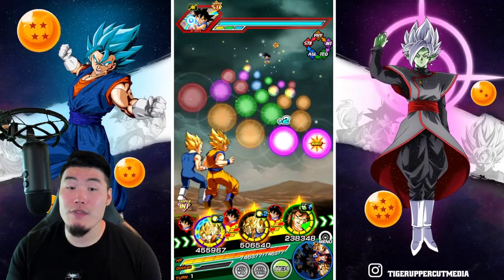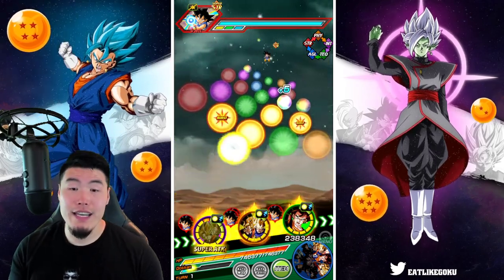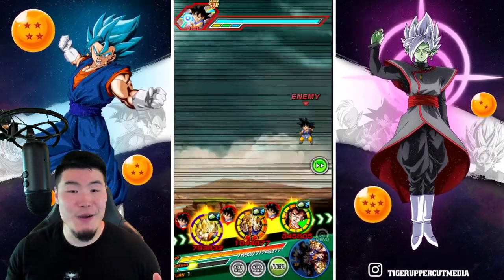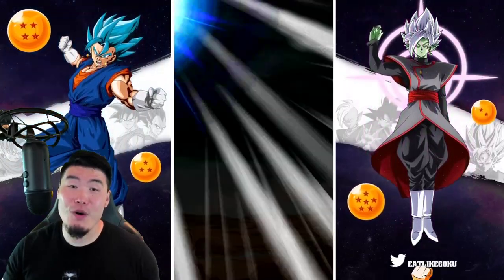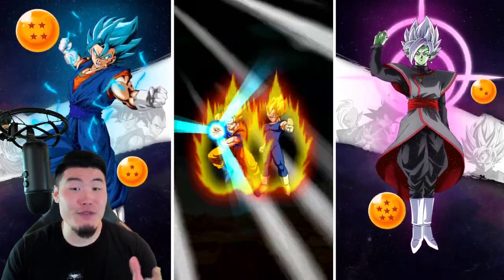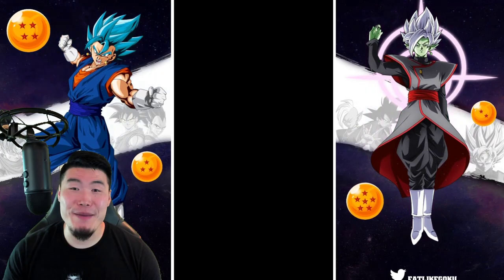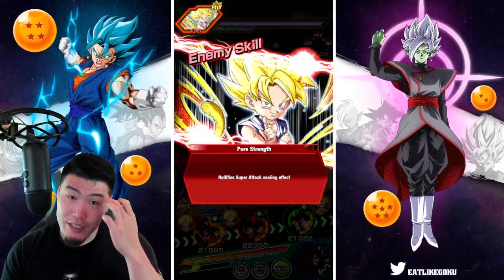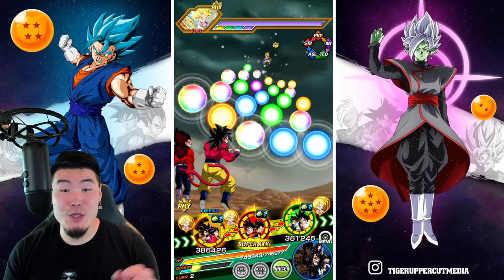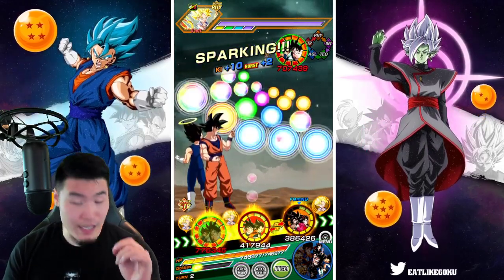Unfortunately we don't have a lot of Rainbow Key Spheres, so only a 12k Super for the Vegito, and we do have an 18k Super for the Gogeta, so that's nice. Let's see what these guys look like with their Extremely Awakenings. Vegito is starting with 4.4 mil, which is basically what he would have maxed out at before the Extremely Awakening with a full 24k Super. We're already off to a very good start, but unfortunately Gogeta wasn't able to attack because Vegito killed the Goku.